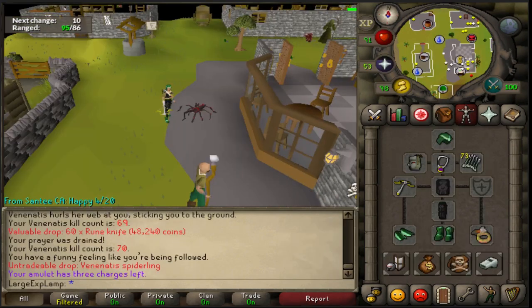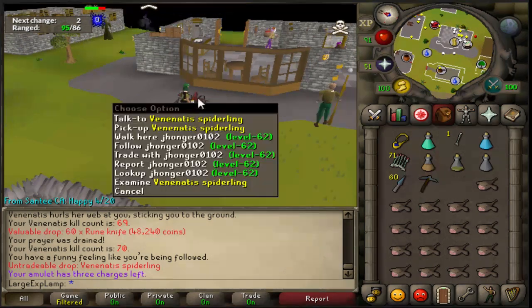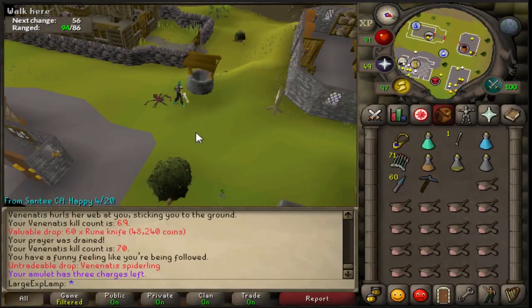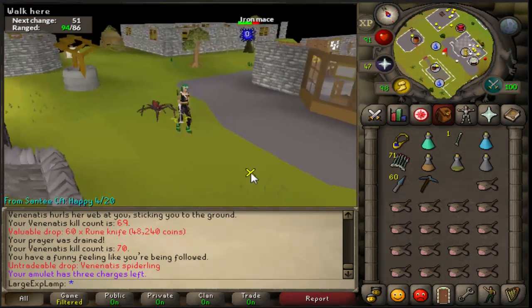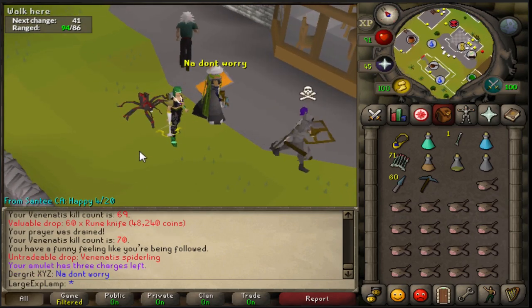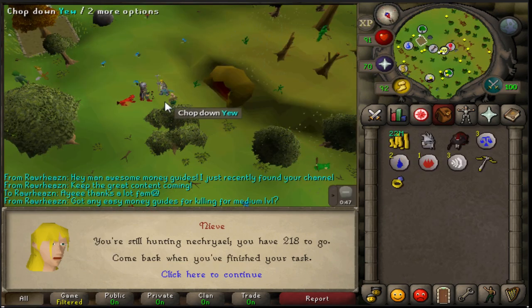Was just killing some venenatis, chilling, playing rocket league, then looked down and saw this — thought someone logged in under me. Holy shit — 70 KC and the pet dropped! I think it's a 1 in 2,000 and I have 800 KC on my main without getting it. I guess I'm going to callisto now since that's the only reason I was really at venenatis — it's one of my favorite pets in the game. So happy.